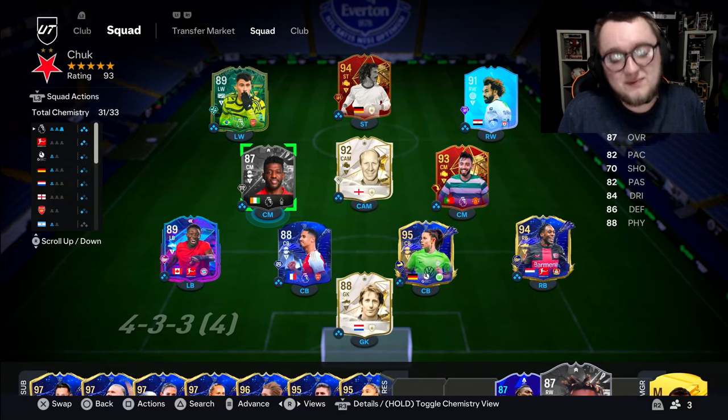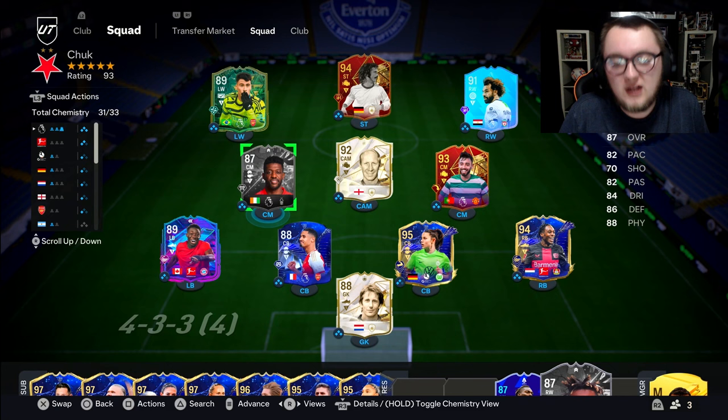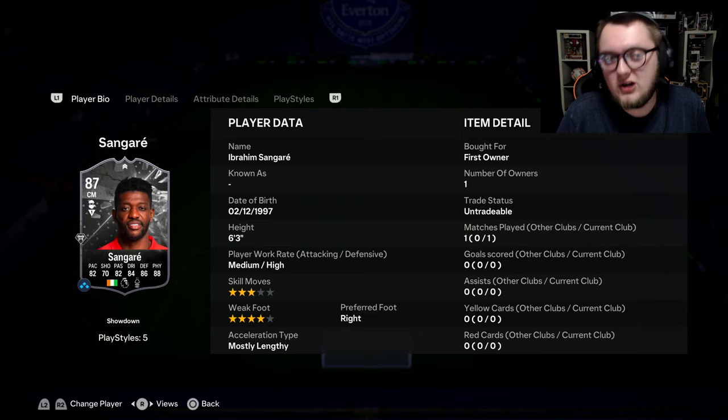As promised, guys, after reviewing Chuck Quasey, we also have Sangare to review, of course. This is quite an interesting card. Ivory Coast are the underdogs for the final of AFCON, but Nottingham Forest Premier League is quite interesting, honestly. There's not too many good CDMs on this game, full stop. There's certainly not too many good CDMs in the Premier League, unless you've got Team Adir Rodri.